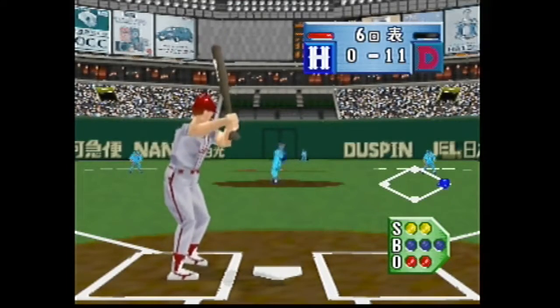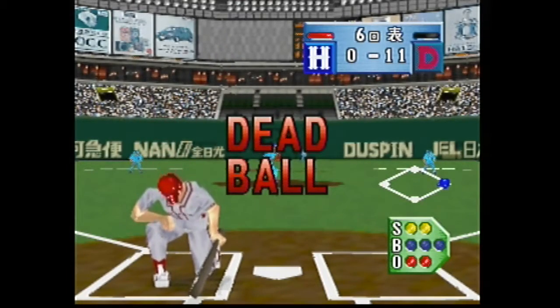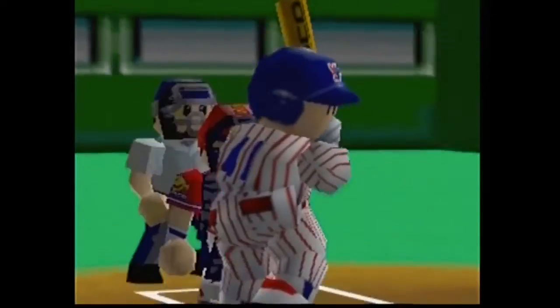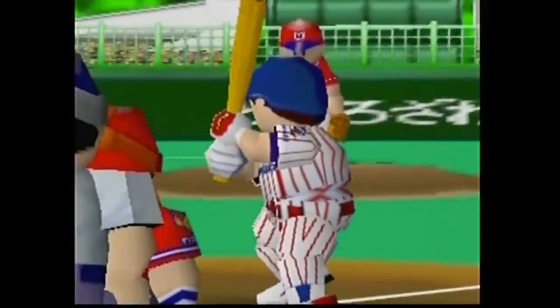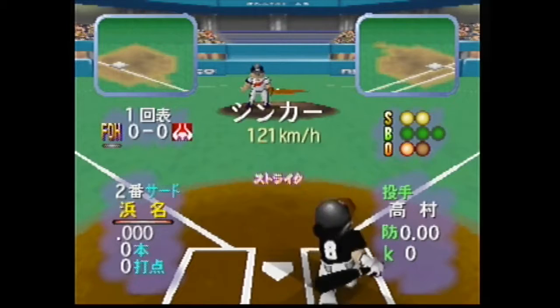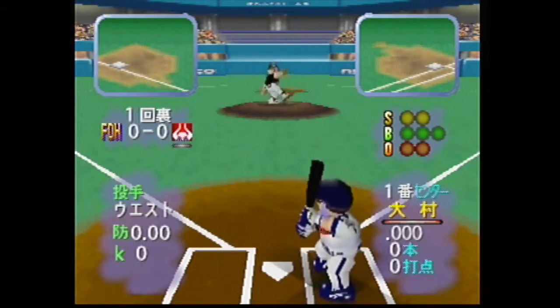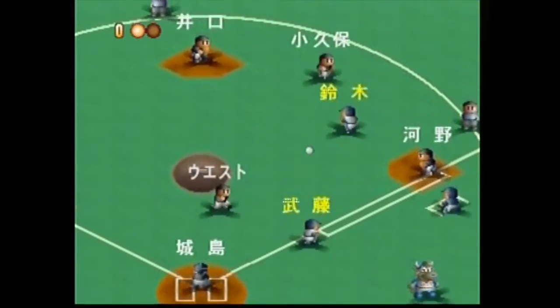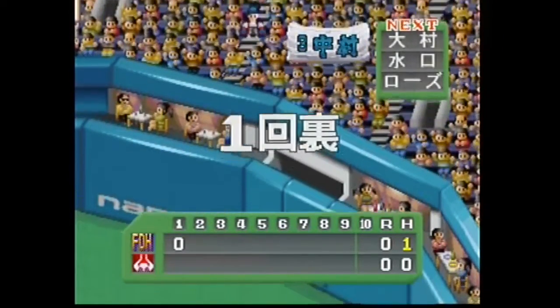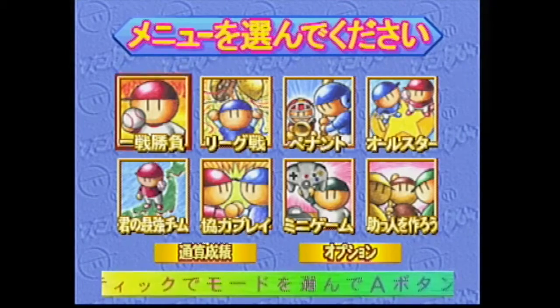Now we move on to Famista 64, developed by Namco and put out in 1997. Famista is a long-running series in Japan, starting back in the Famicom era. Rather than go fully polygonal, Famista 64 blends 3D batting into a baseball field populated by sprites. With the boring baseball part out of the way, we can go to the truly inspired part of the game: the single-player campaign.